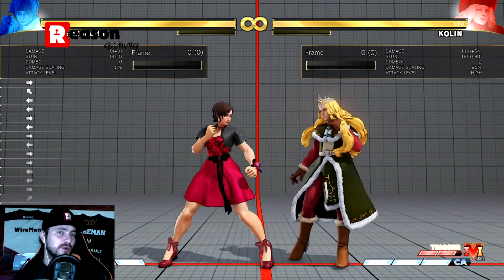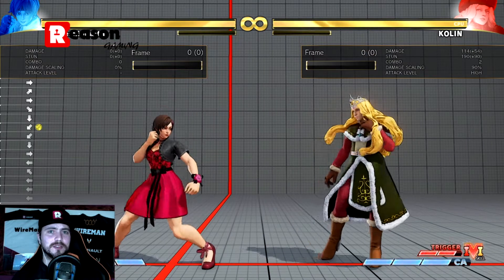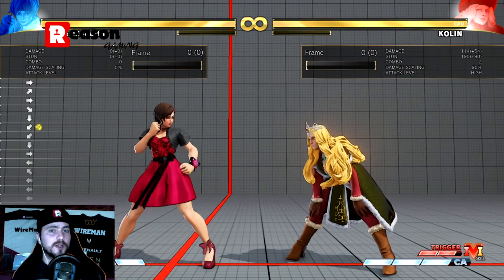There may be times when you actually do want to use the negative edge as well. You can do a crouch medium punch into a fireball with a single input, for example. And when you get into the deeper side of option selects and longer combos, stuff like that can really come in handy.